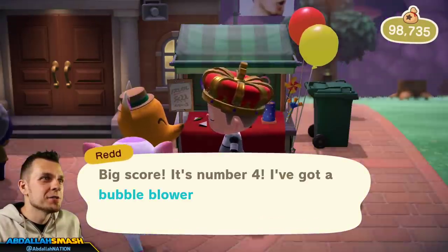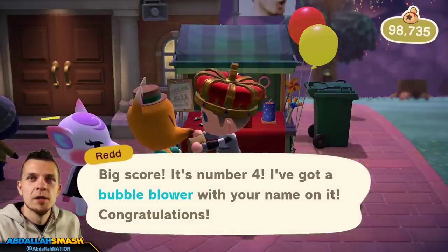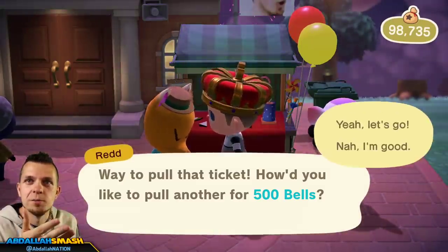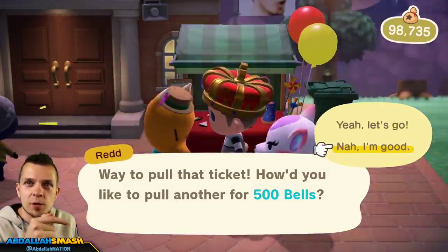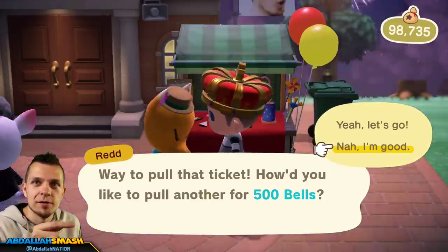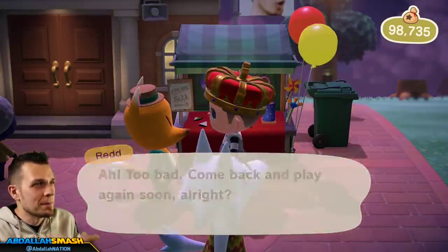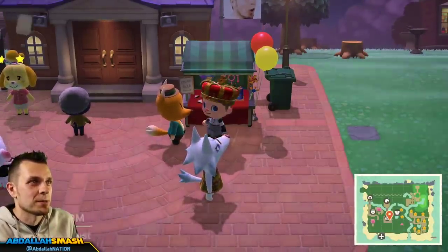Number 1 is the red sparkler, number 2 is the blue sparkler, number 3 is the fountain firework, number 4 is the bubble blower, number 5 is the Uchiwa fan, number 6 is the pinwheel, number 7 is the tweeter, number 8 is the blue balloon, number 9 is the red balloon, number 10 is the yellow balloon, number 11 is the green balloon, and number 12 is the pink balloon. There are 12 different ones — keep paying and you'll eventually get them all, though you'll get doubles.